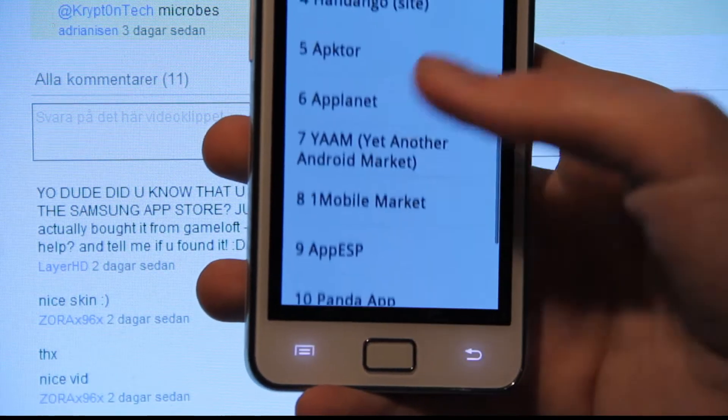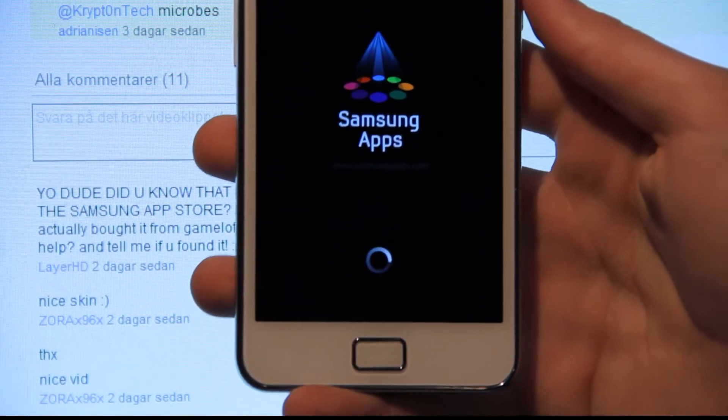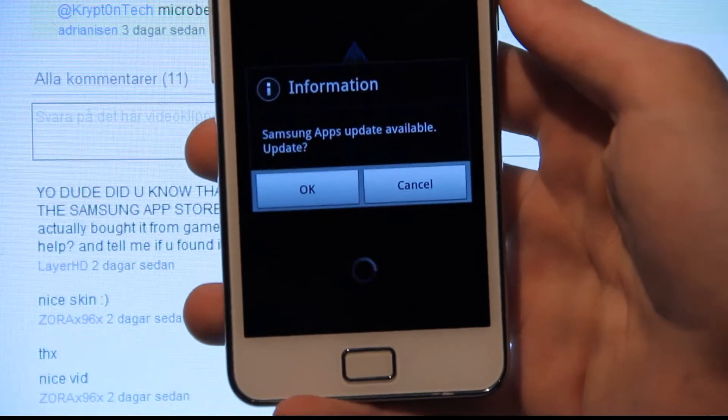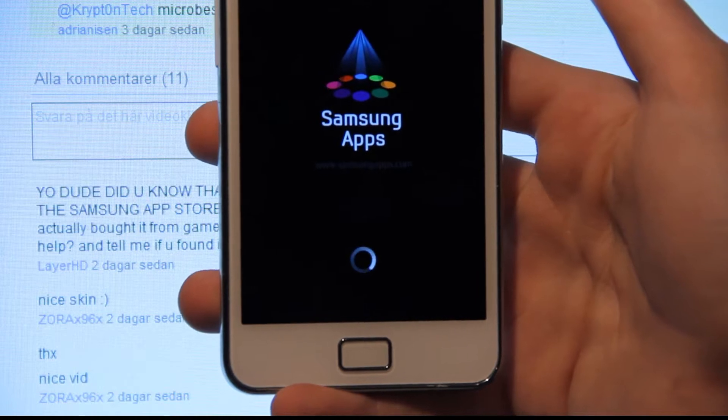Does Samsung have their own App Store? Because Samsung Apps - is that what the app is called? Hit accept. Samsung Apps update web, okay. Downloading Samsung Apps.